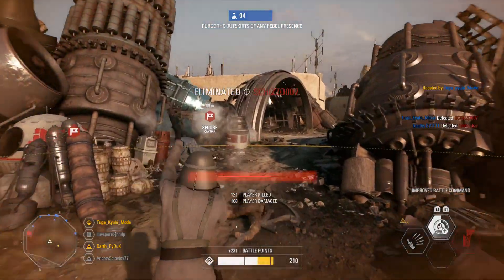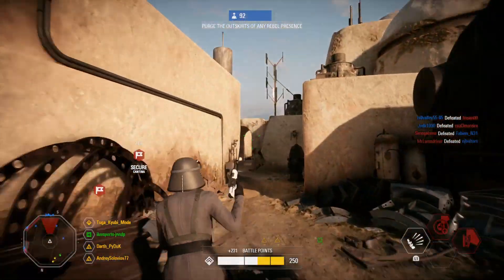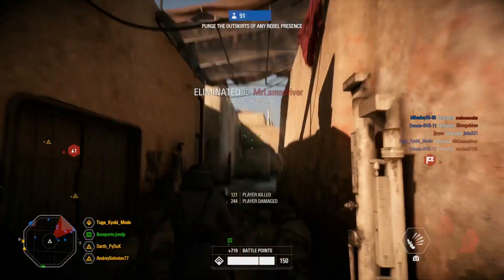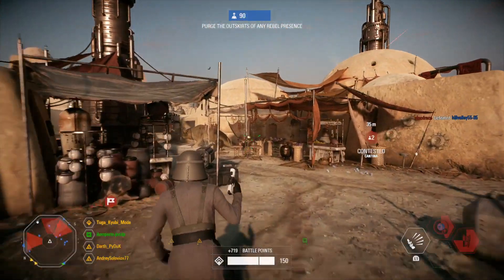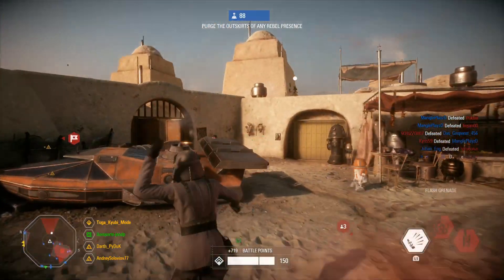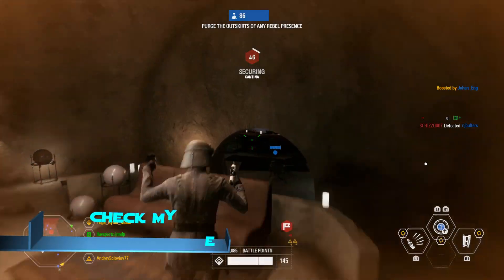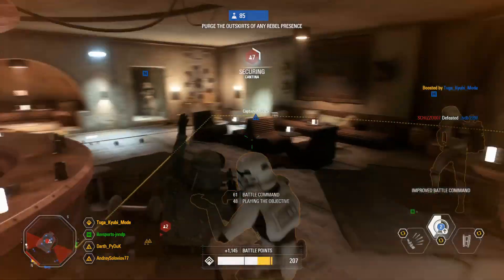One last tip: do not be afraid to face blaster heroes. With Disruptor you can easily 1v1 almost any blaster hero, or at least grind more than half of his HP before he can shoot back at you. Keep in mind that the officer is a very good and unique class, but it excels when playing with your team, so try to be a team player. For more positioning and aiming tips, check my Blaster 101 guide — the link will be in the description and will pop up at the end of this video.